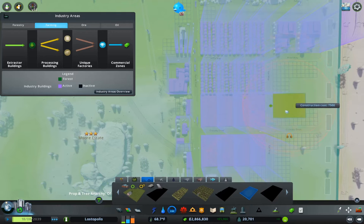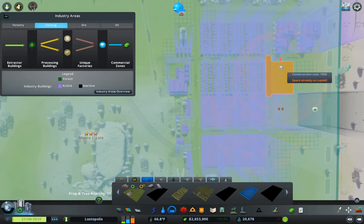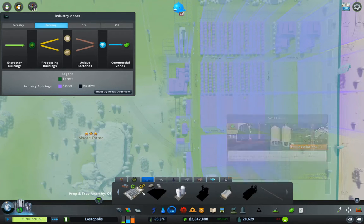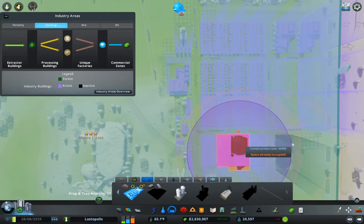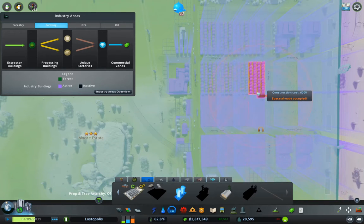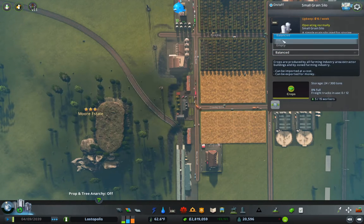Now we're going to put here a milking parlor, which we can put here, and another one here. We can also put one of these here — yeah, that does seem like a thing to do. We'll make that also fill.